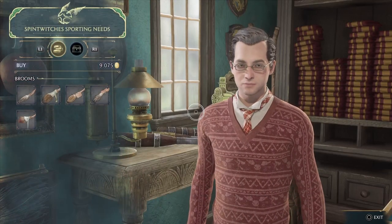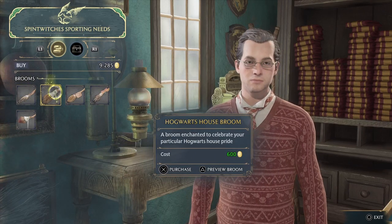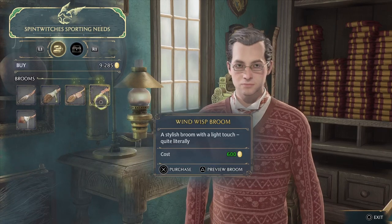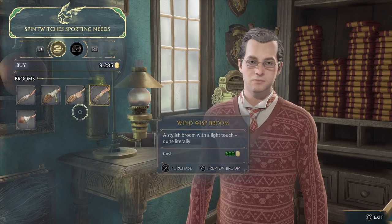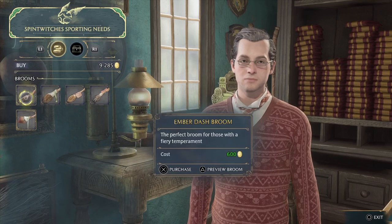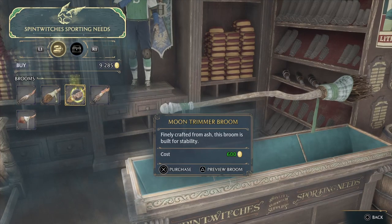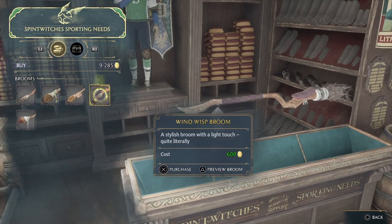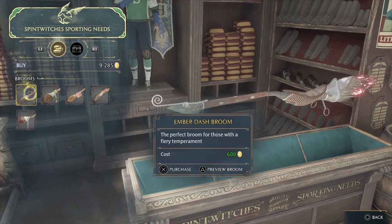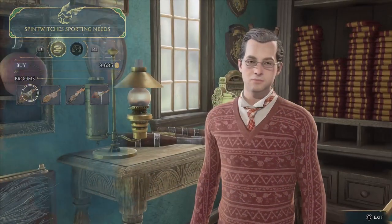Let's have a look at everything. Ember Dash — perfect broom for those with a fiery temperament. Hogwarts house broom — enchanted to celebrate your particular house pride. Moon Trimmer — built for stability. A swooping broom with a light touch. Browsing through all the options — not liking that one, not that one either. I'm liking this one — let's get this. You'll be thrilled with that broom, I promise.